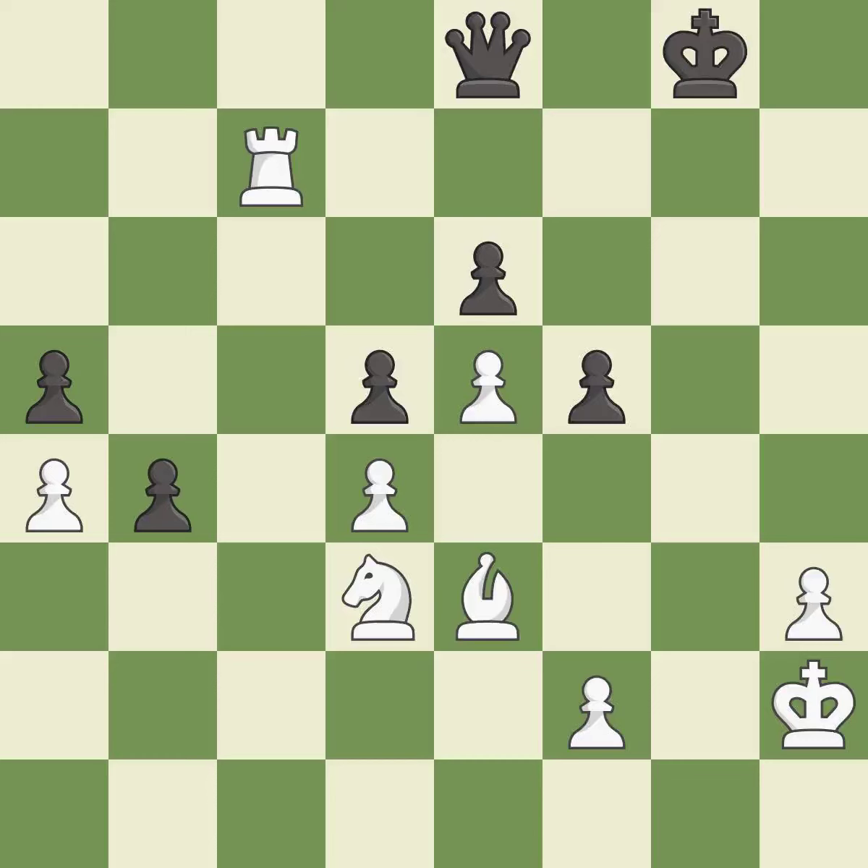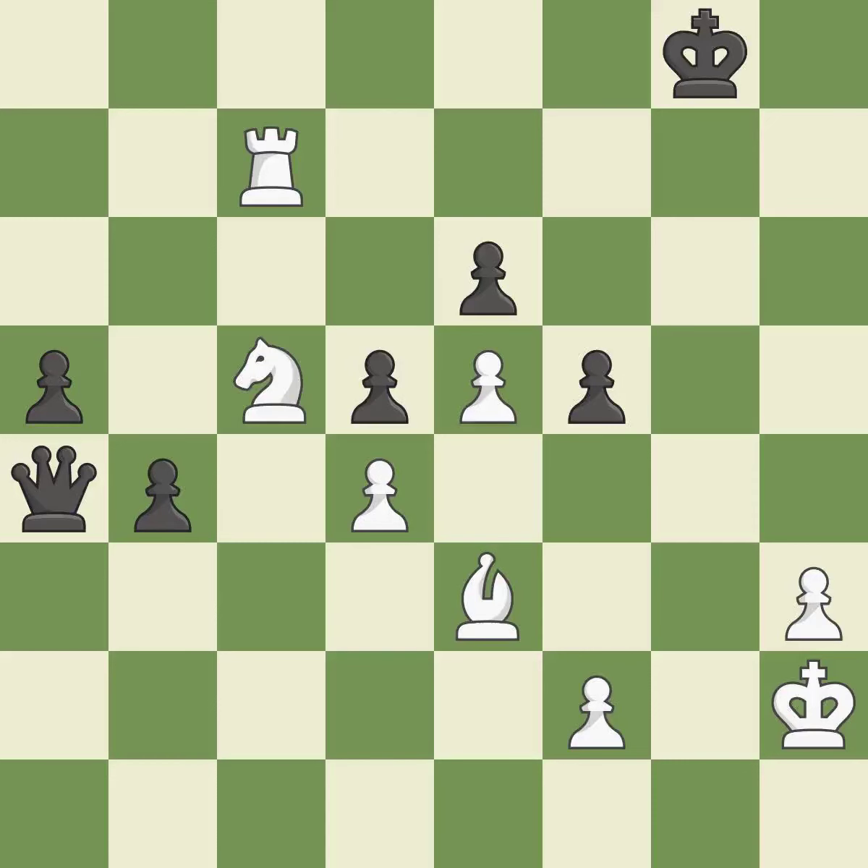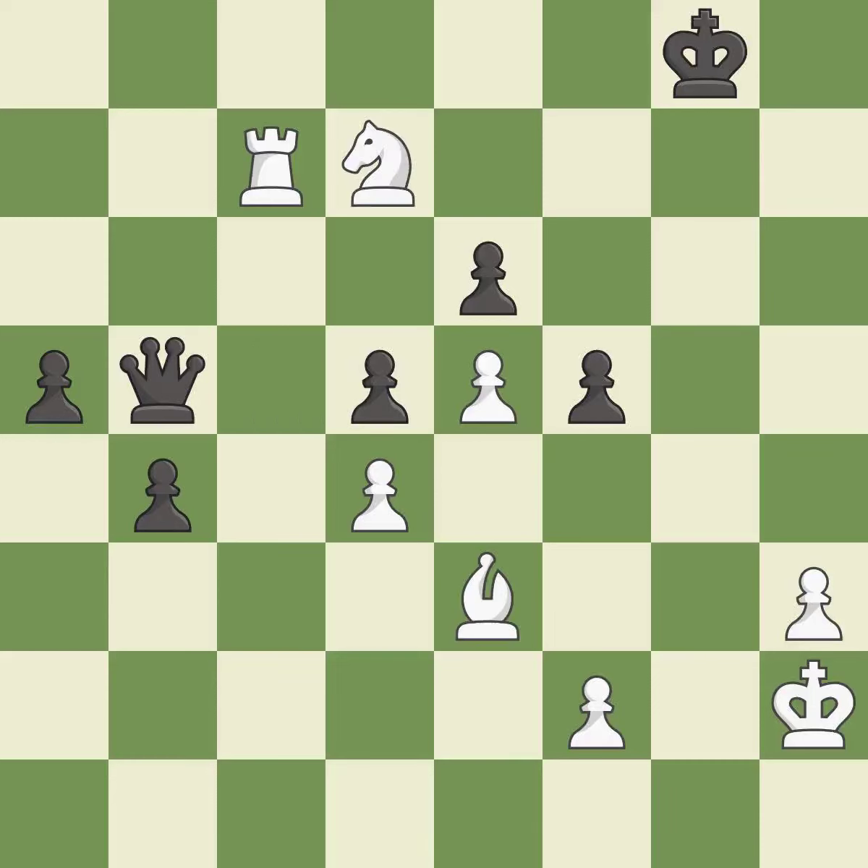This is the start of the endgame and white is winning — it is best. This ignores an opportunity to push a passed pawn towards promotion. This permits the opponent to fork pieces — it is a mistake. This forks pieces by creating a simultaneous attack — it is best. This move puts the queen on a safer square — it is best. This threatens to force eventual checkmate — it is excellent. This activates the king in the endgame by getting it off of the back rank and threatens to push a passed pawn towards promotion — it is excellent.